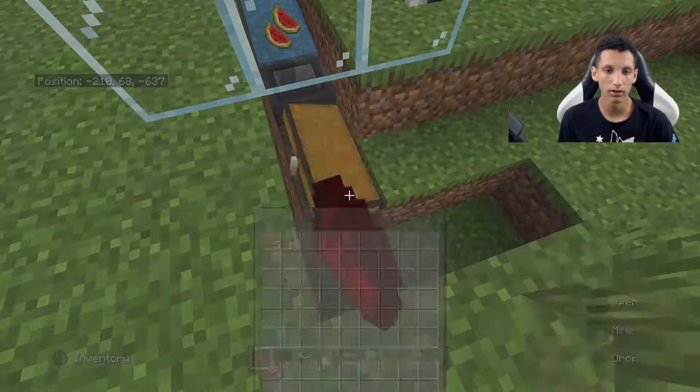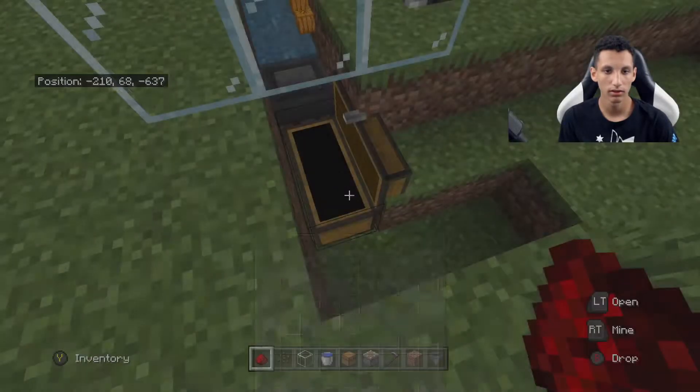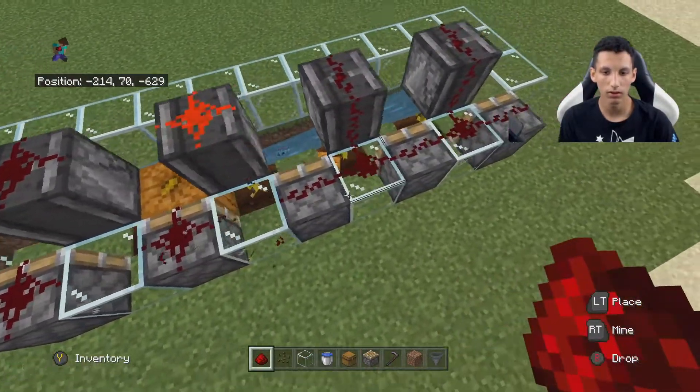Let me go down here. As you can see, when I open the chest, the melons and pumpkins are going into it. If you want to stop it, you just go back over here and break all the redstone on the glass.